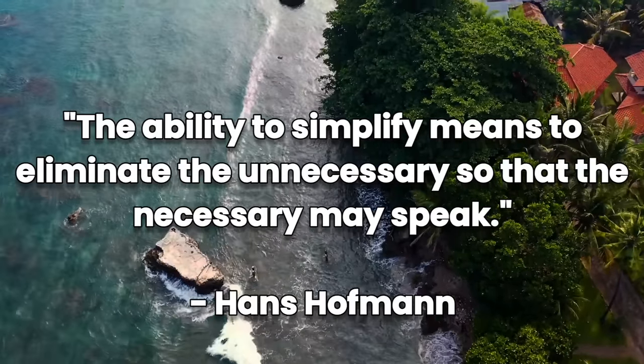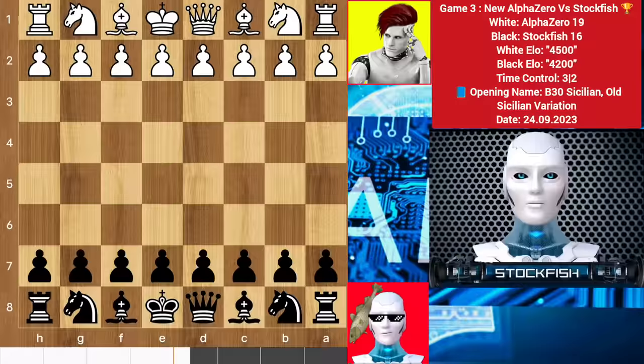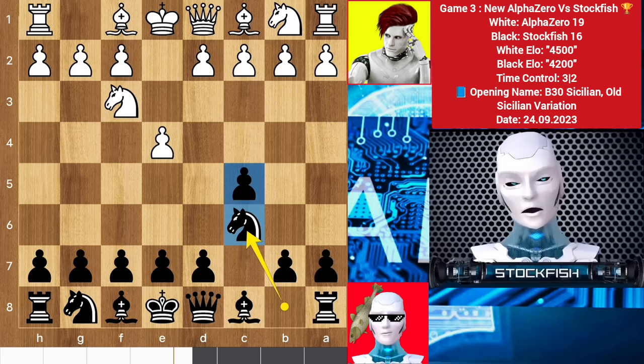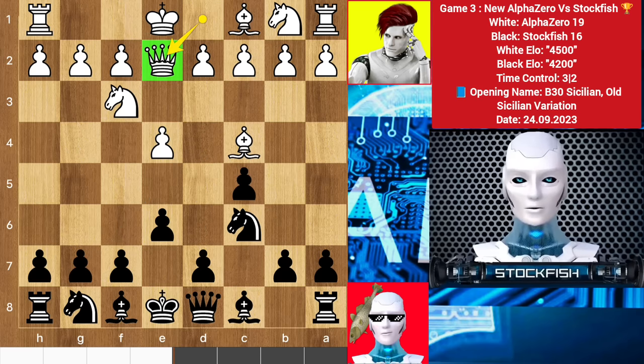The ability to simplify means to eliminate the unnecessary so that the necessary may speak. Alpha started the game with E4, we have C5, knight F3, knight to F6 — it is called the Old Sicilian Defense, where Black can play the popular E6 Westerian attack or the hyper-accelerated dragon Sicilian by G6. Here White played bishop C4 and queen up to E2, a rare move in the Old Sicilian. He didn't play the top book opening knight C3, D4, or castle. So queen C7, C3.